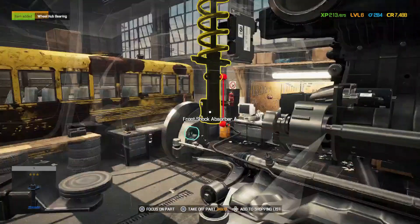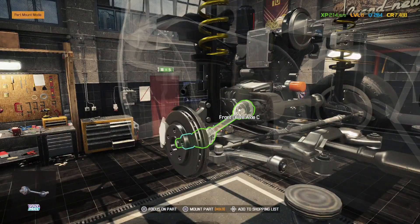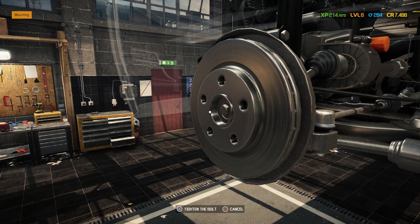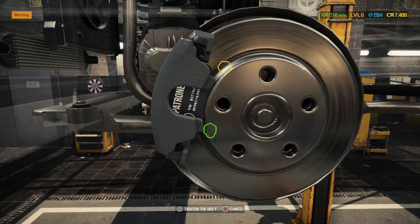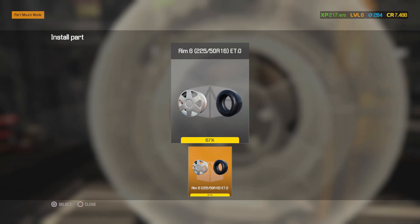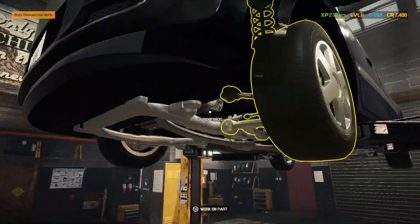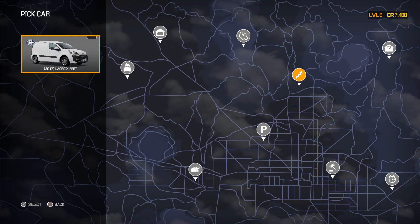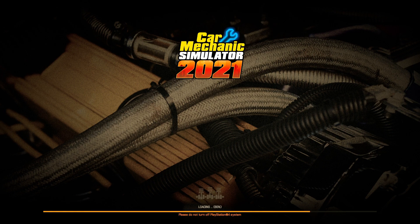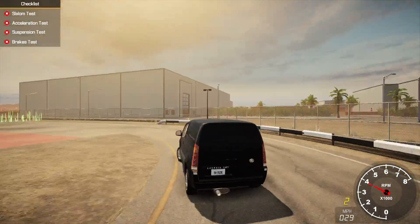I guess we'll have to drive it because I'm not entirely sure where else to look. We could keep stripping parts but driving seems quicker. If that doesn't reveal it, we'll have to open up the radiator since that's the only thing that didn't get visually inspected — though I don't really think that's the problem. Let's go to the test track and bring this van there and hopefully this reveals the issue, because if not we're just tearing things off like we can't find it. We're professionals!